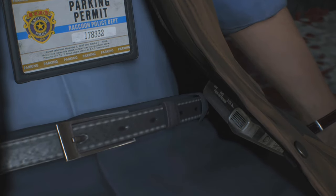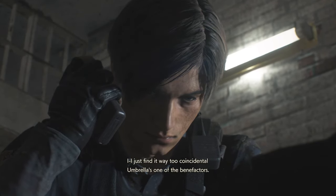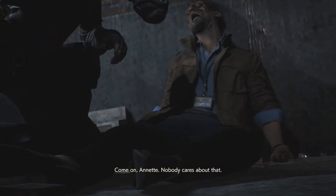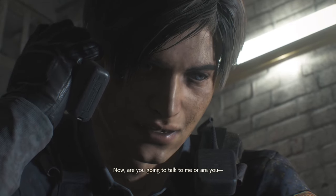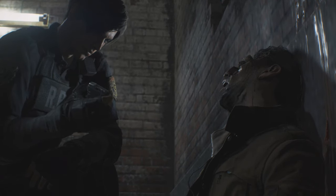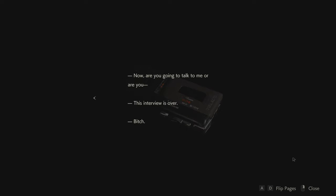But that doesn't explain the rumors about the orphanage — I find it way too coincidental. Umbrella is one of the benefactors. 'This interview is about the new scholarship Umbrella set up. Come on, nobody cares about that — they want to know about the G-Virus. And that big sinkhole in the city — rumor has it, it goes straight to your underground lab. Are you going to talk to me? This interview is over.' He apparently stirred up too much dirt and that's why he got locked up. Parking permit — I'll take it.